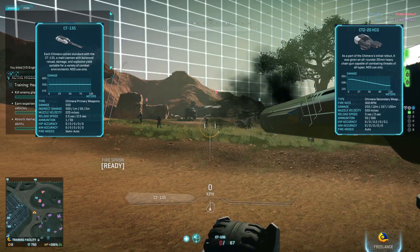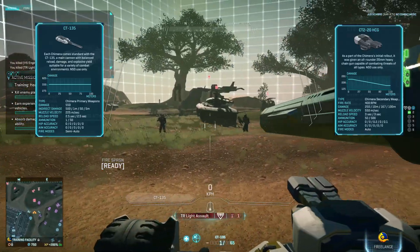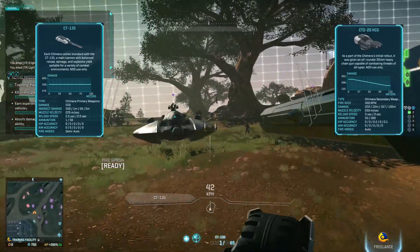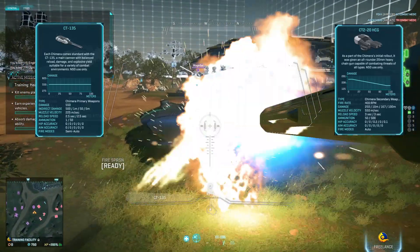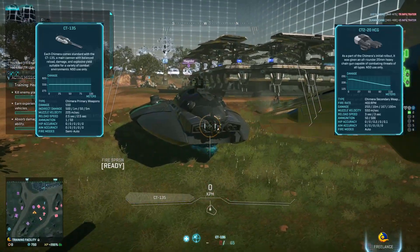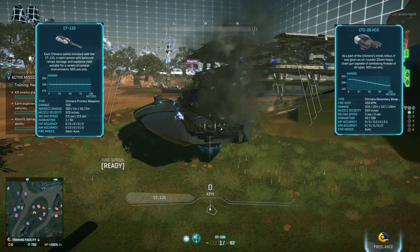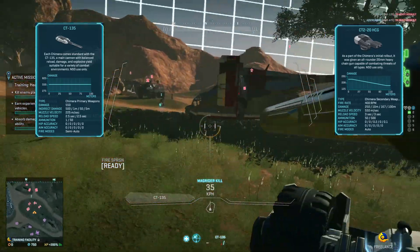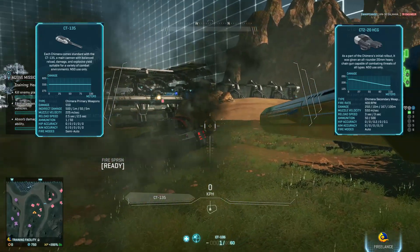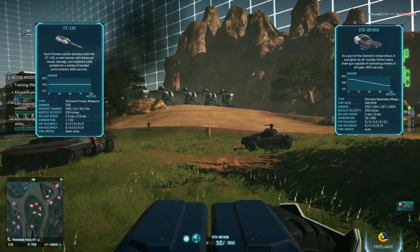So it's four shots to kill a Magrider — well, five shots with this gun. Not good. Let's try again: one, two, three... yeah, about three shots to kill. So four to five hits to kill a Magrider. Then we have the secondary gun, the CT-2.